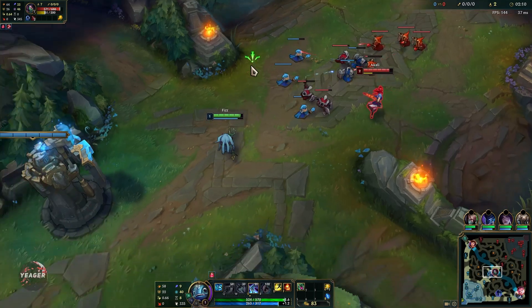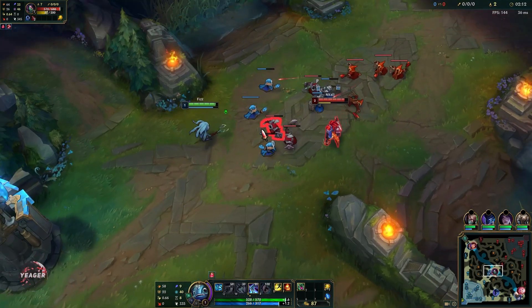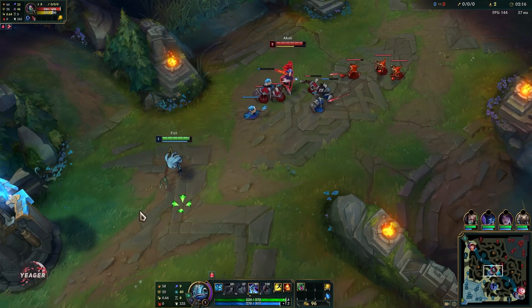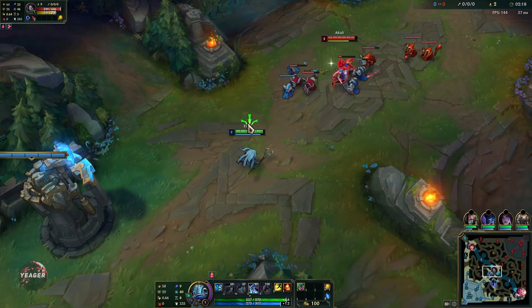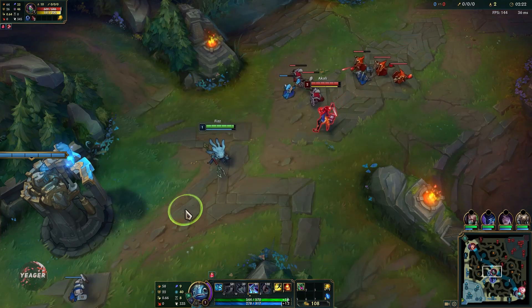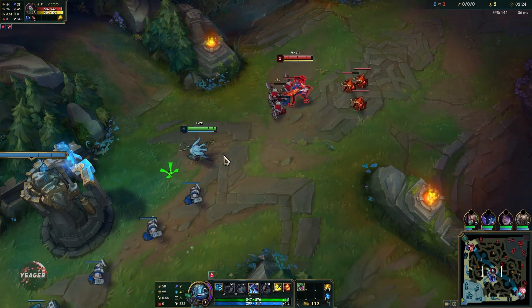Just stay back honestly, because Fizz doesn't really do anything until you get at least level 3 and have all your basic abilities unlocked. You want to stay back and let the opponent push — that's what you want to do. Once you hit level 3, that's when you start looking for trades.